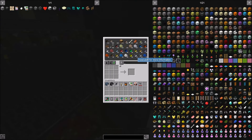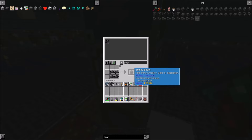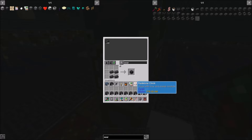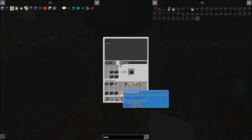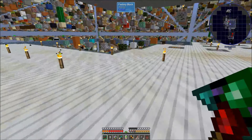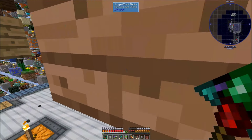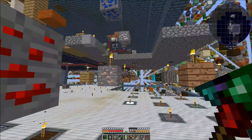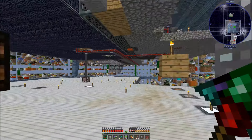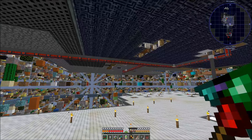Alright, back to work. Let's grab a bunch of these seared materials — I'm going to take six stacks. One, two, three, four, five, six — that's a few more than six, but we'll start with that. Oh, there's so much stuff in our way.